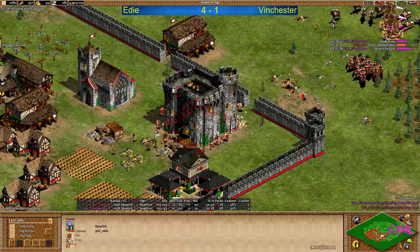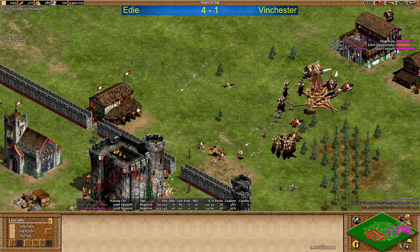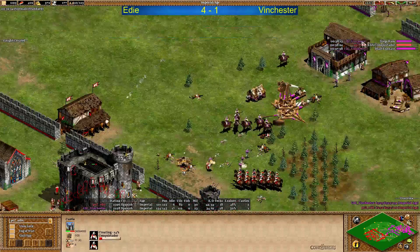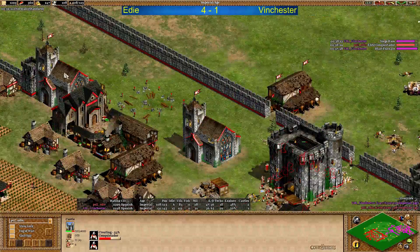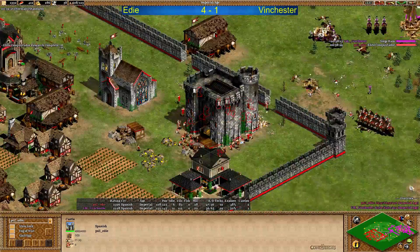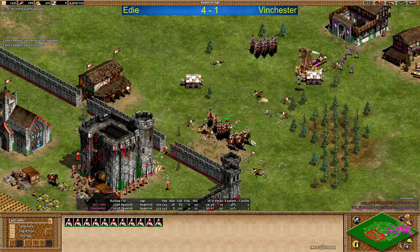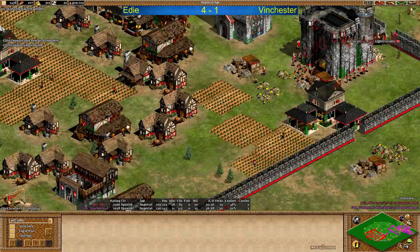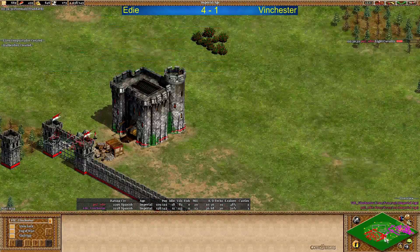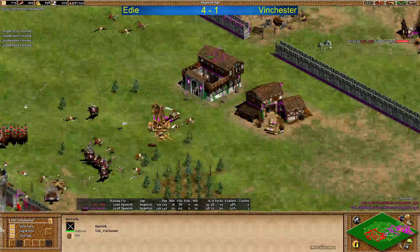Eddy repairing the castle with around 10-15 villagers at least. Now trying to kill the trebuchet - he's going to get one, but now has to go back. One monk is out as well. Winchester doing Siege Engineers and Elite Conquistadors in the meantime. For Eddy doing it on the left castle - Elite Conquistadors done. Those are very strong. A converted one at 90 HP. Eddy needs to mix trebuchets in as well while doing Light Cavalry already. Winchester not yet on Elite Conquistadors, instead spamming out of all castles.